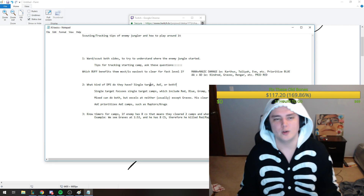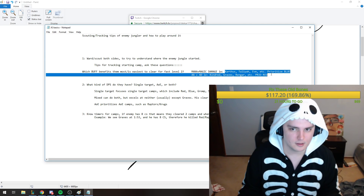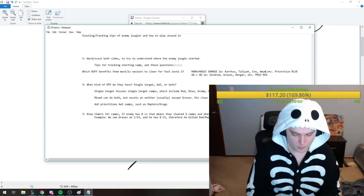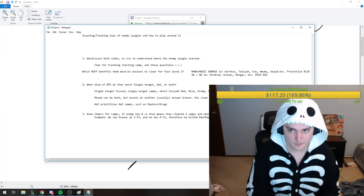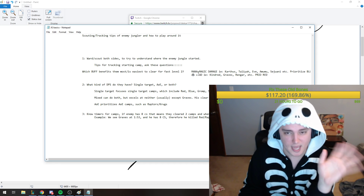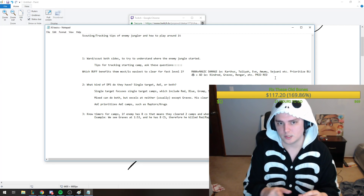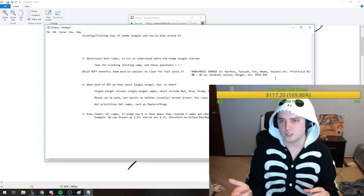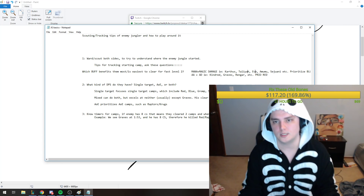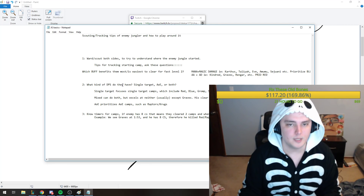For mana and magic damage dealers — the mages — they want blue. Another example would be Mumu or Sejuani. For AA-centric, auto-attack-centric AD champions, they clear red quicker because red buff has negative armor so auto attacks deal extra damage to it, and blue buff has negative MR so Taliyah's Q is going to deal like 600 damage at level one. That's why they prioritize those respective buffs.